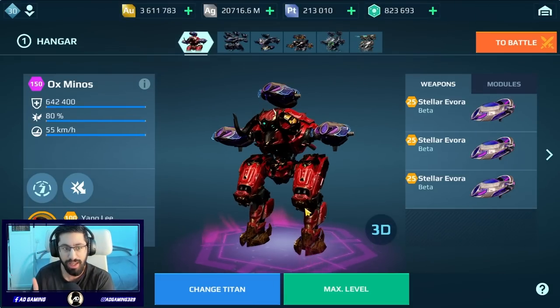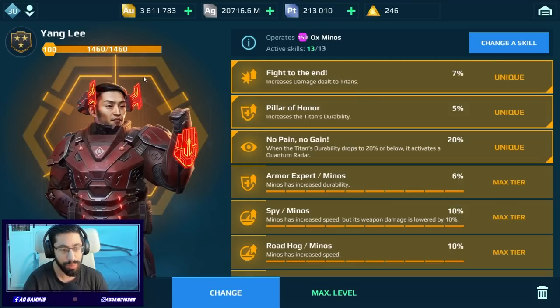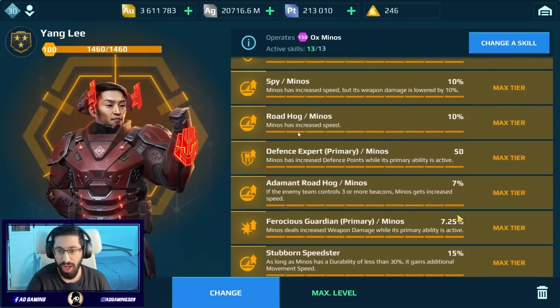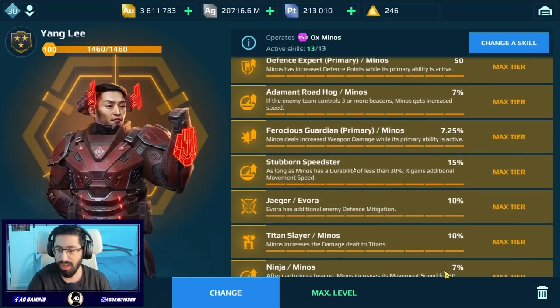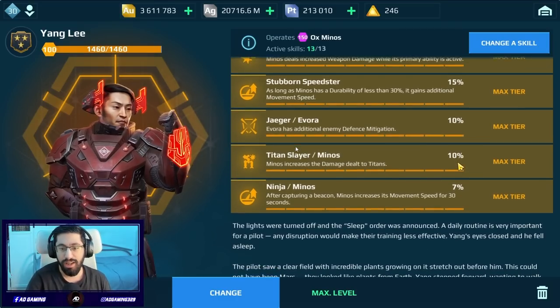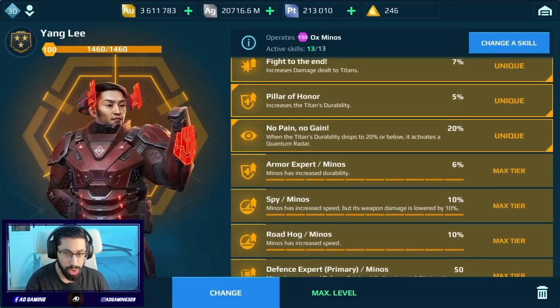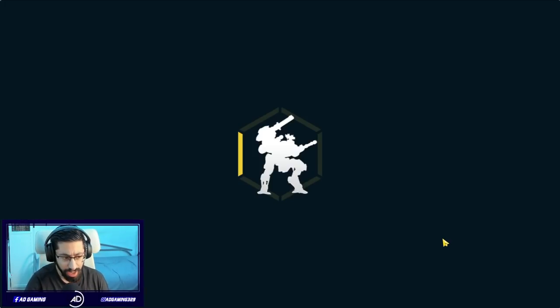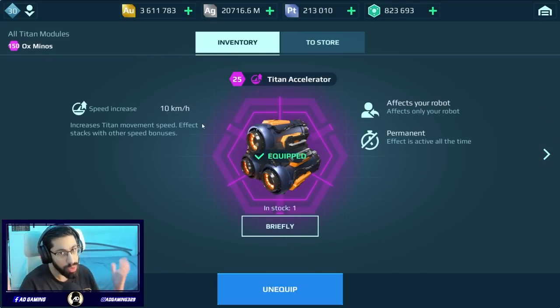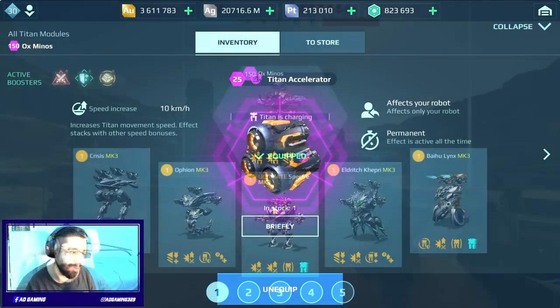I'm going to create the fastest titan in the game — the Minos, the OX Minos, with the Youngly pilot maxed out. We have all the speed bonuses: the Spy pilot skill gives another 10 speed, Roadhog another 10, Step-On Speedster 15, Ninja 7%, and of course the Titan Accelerator — another 10 kph — plus boosters. Let's find out how fast this Minos is gonna be in the gameplay.